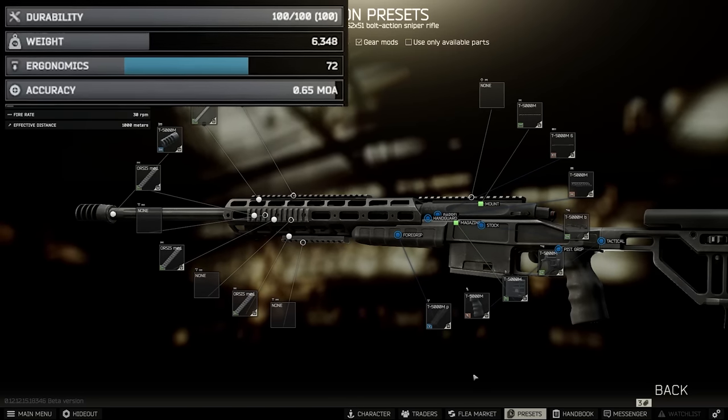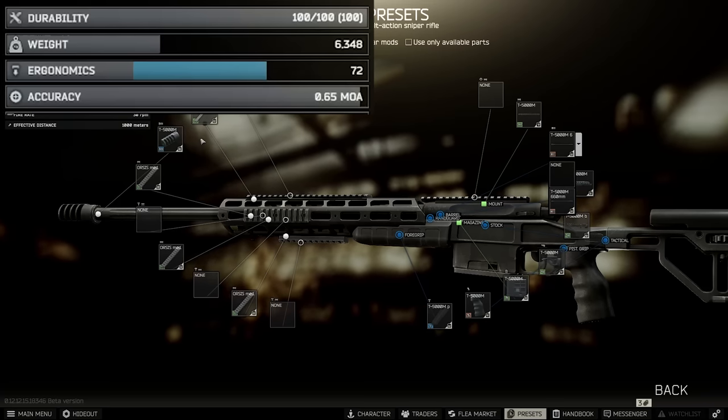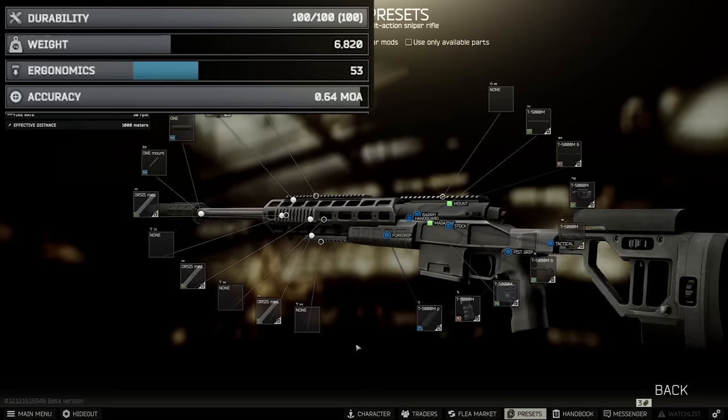Our next rifle is the Orsis T5000. With a starting MOA of 0.65, now we're getting somewhere. However, it's all bespoke parts, so all we can do is add an X3 again for 0.63 minimum MOA, and 0.64 with the Gemtech, although this turns out to be the second best suppressed accuracy overall.